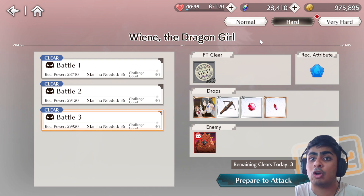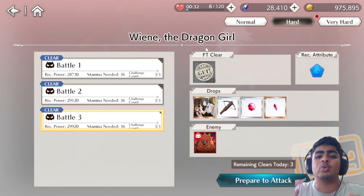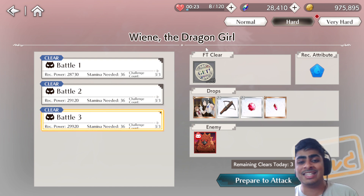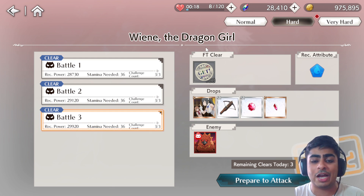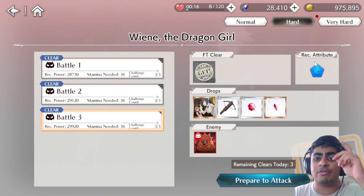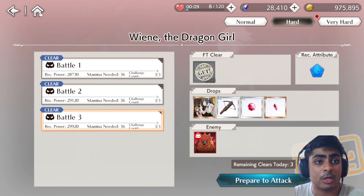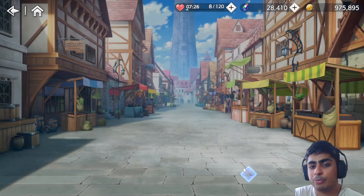I'm taking it on in hard difficulty because I have a team at 33,000 combat power — doing it on normal would be too easy. On hard the recommended power is 29,920, so we can make it something of a challenge. Note that the recommended attribute in the top right is blue, which is actually the color I don't have much of.